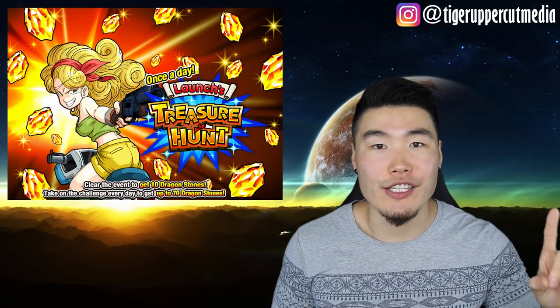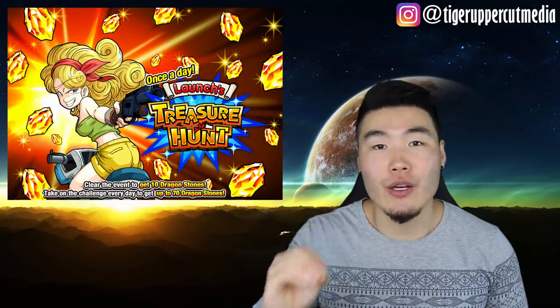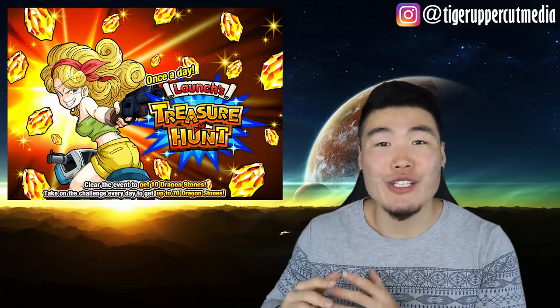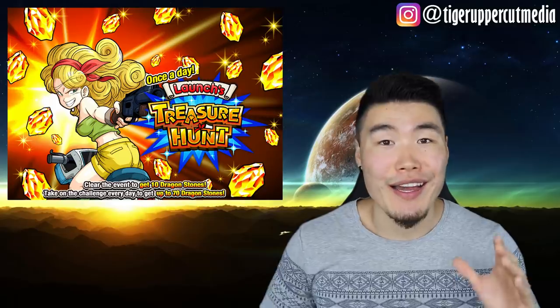If you're not sure how I got to that number, don't worry, it's actually really simple. I'm going to do a quick and easy breakdown right here. Starting with number 1: make sure you do the new Launches Treasure Hunt event every single day. It's available once daily, and clearing it will get you 10 stones as well as 30 incredible gems. It's also a super quick event — it shouldn't take you more than 30 seconds at most, so you literally have no excuse not to do it.